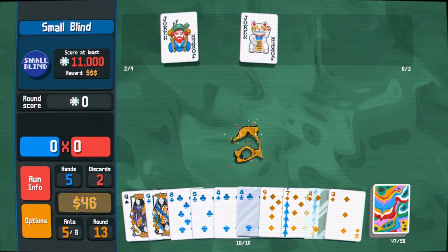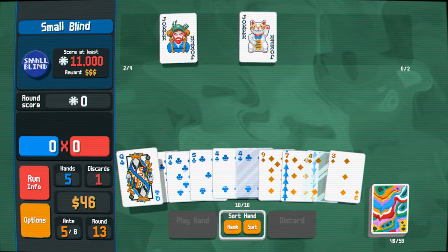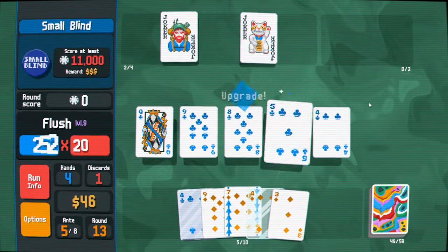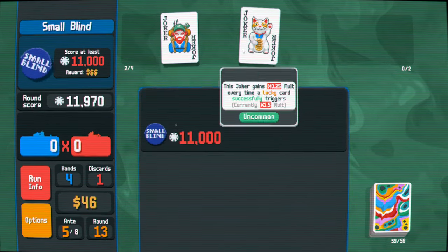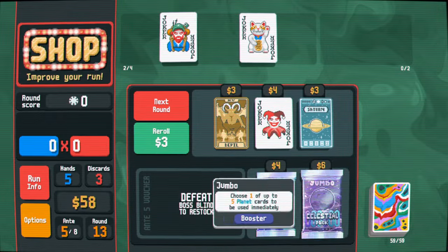Hermit — banger. Flush time — big flush. Need more lucky cat triggers, but we'll get there. We actually really do need more lucky cat triggers — it's like our only score, apart from all the chips that Hiker has given us.